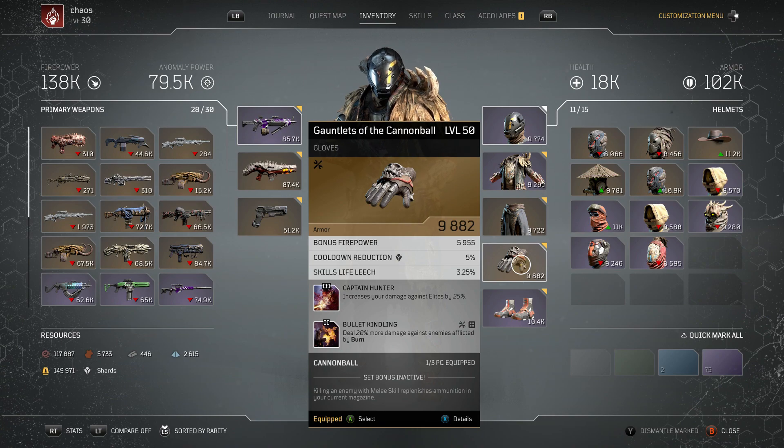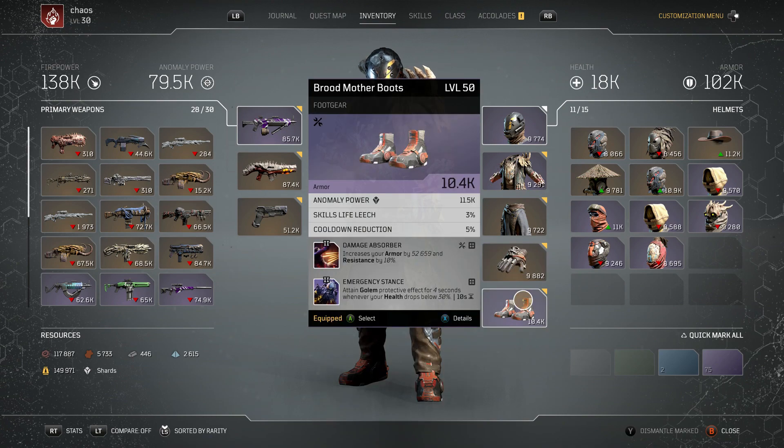Down the bottom here is Bullet Kindling — deals 20% more damage against enemies afflicted by burn. Like I said, everything is going to be constantly on fire. You won't worry about that at all. You'll have that and the ash damage bonus up at all times if you've managed to put Ashen Bullets on your gun. Finally, just down here, and this one's a bit of survivability — by a bit, I actually mean quite a ton of survivability.